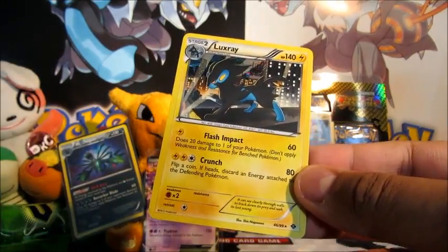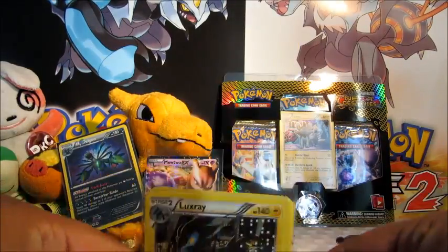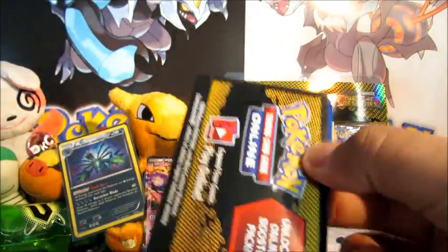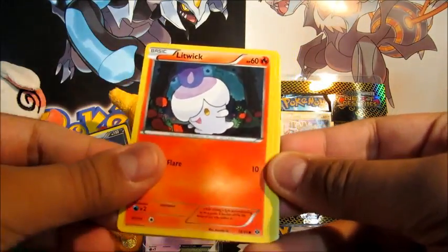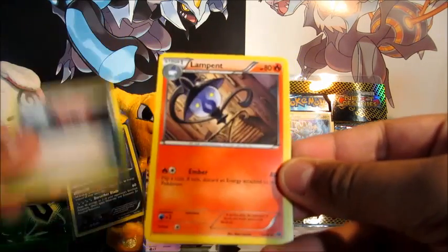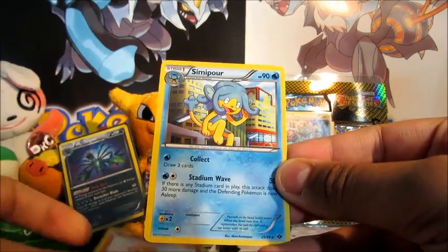A Luxray Holo! I actually like this one too — he's actually one of my favourites from the set. I really do like a lot of the cards from this set, they're excellent. Alright, onto Regigigas. So we have Elgyem, Litwick, Darumaka, Riolu, Staryu, Pokémon Center, a Lampent, Hippowdon, a Growlithe Reverse, and another Simipour.